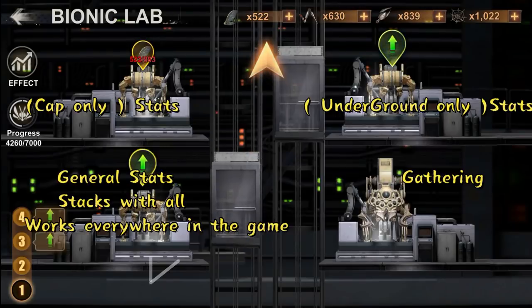The general stats gain from the station stacks with all other stats. However, specific-only stats like capital or underground stats do not stack with each other, and only work in their mentioned areas.